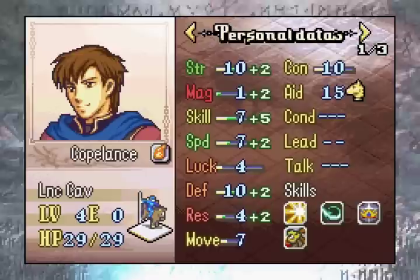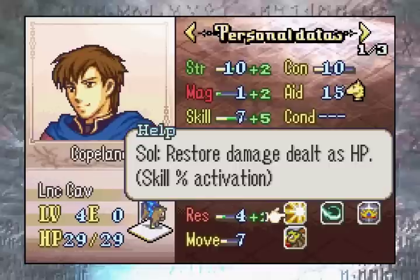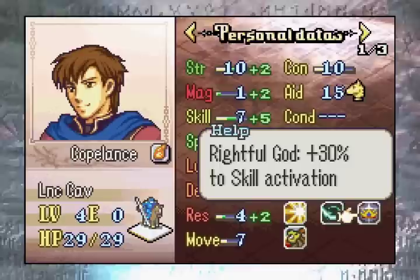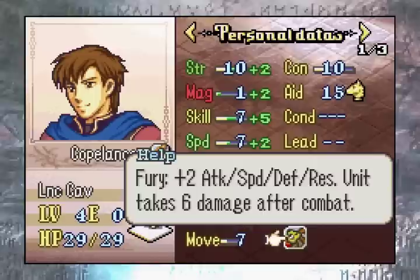Up next we have the Chapter 1 playable unit, starting with the Gilliam replacement, Copelance the Lance Cavalier. Copelance has maybe one of the most fun and creative builds in the entire ROM. His whole gimmick is that he has Soul and he wants to proc it to heal himself — he's one of many Soul builds in this ROM. The idea is that he has Soul, which heals him, and he also has Rightful God, which accelerates the proc rate of Soul. At base, he has a 42% chance to proc it, which is pretty good if he wields his personal weapon. He also has Fury, which grants him a permanent stat boost, but he takes 6 damage after every round of combat.